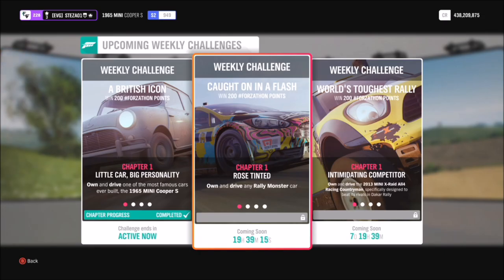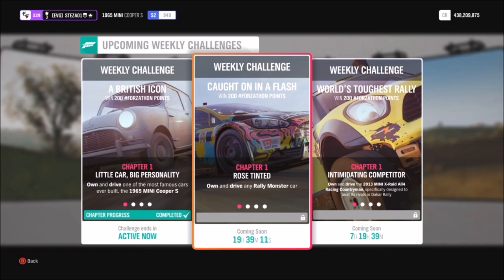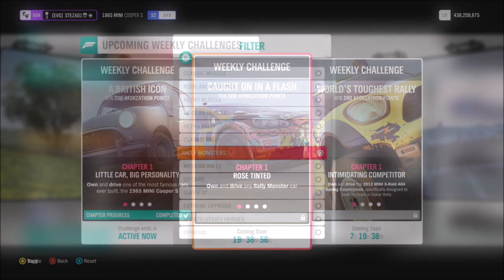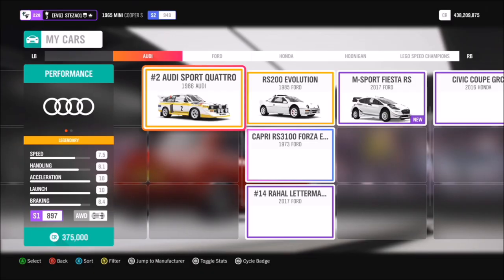Hello and welcome back to Everything Gaming. Today you join me for another Forzathon guide, where I show you guys how to complete this week's Forzathon as quickly and as easily as possible. This week's one, called Caught On in a Flash, wants you to use any rally monster car to complete the following challenges, and they are quite easy, so without further ado let's pick out a rally monster.